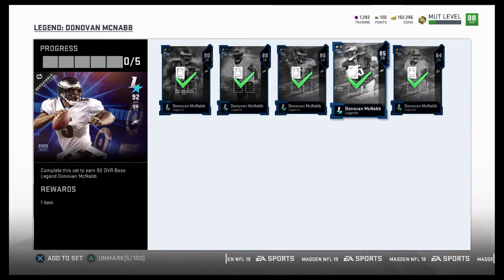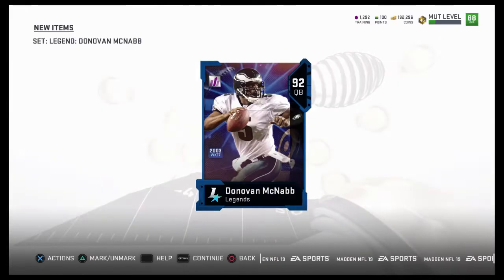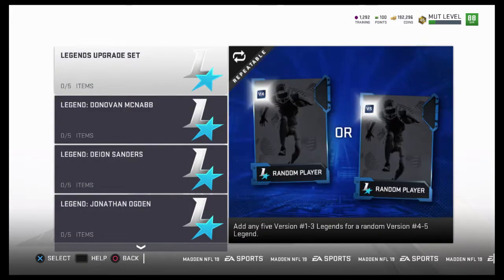I want to run it out at a high price. Here he is — 92 overall Donovan McNabb. I did not expect to do that.